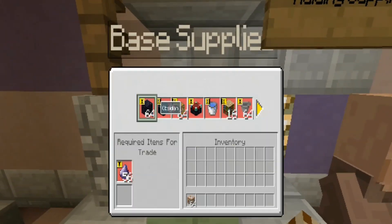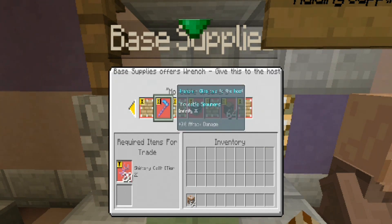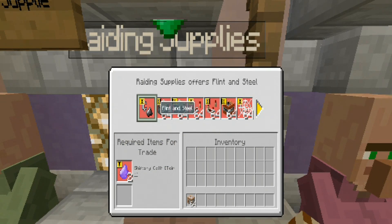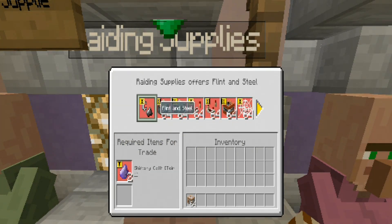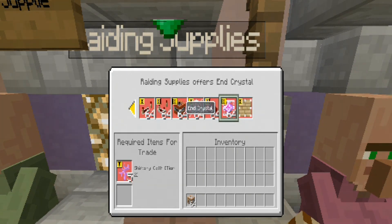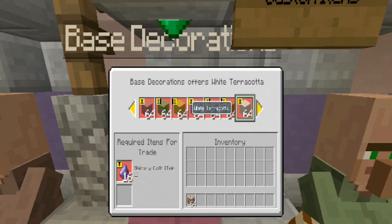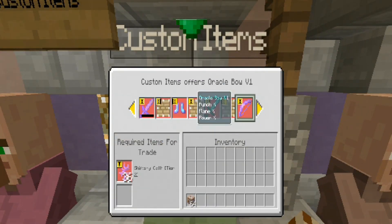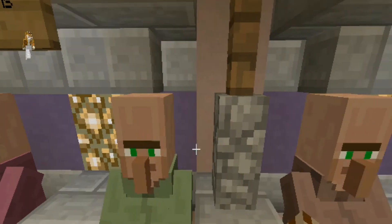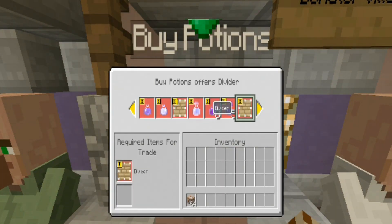Right here is base supplies — you guys can buy all your base supplies. This is where you can get a wrench and move spawners. So if you find someone's spawner, you can take it and move it to your base — you just have to ask the host. Right here is where you can buy your raiding supplies — end crystals are in there now. Right here is base decorations. Here's your custom items: Oracle bows, loot daggers. Right here is custom potions — I love custom potions and there's a bunch of them in here, I'm really creative with them.